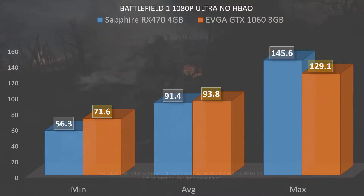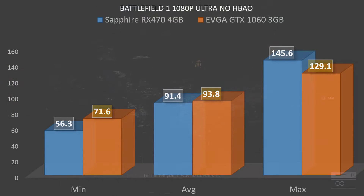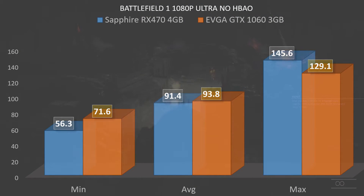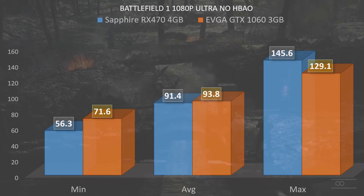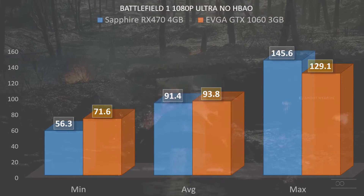On the EVGA GTX 1060 3GB side, we see a minimum of 71.6, an average of 93.8, and a maximum of 129.1. In Gears of War 4 we saw the EVGA GTX 1060 come out with a slight win, and in Forza Horizon 3 we saw a huge win on the RX 470 4GB.